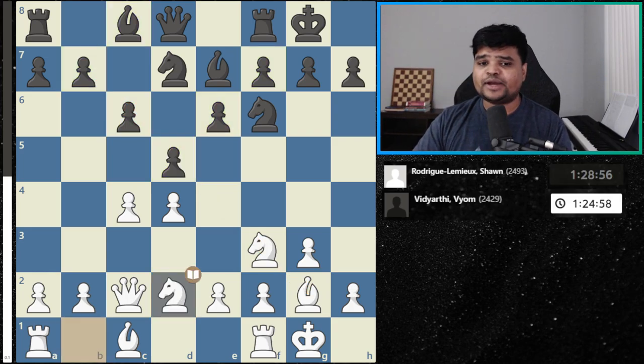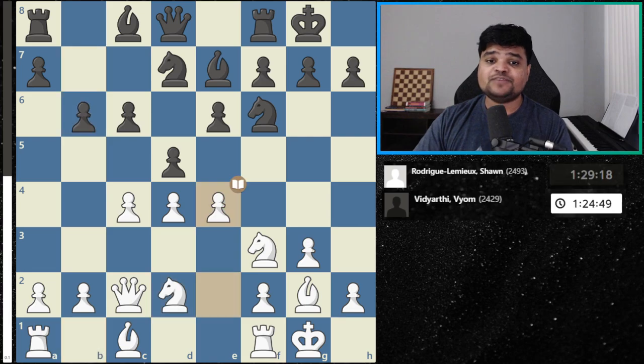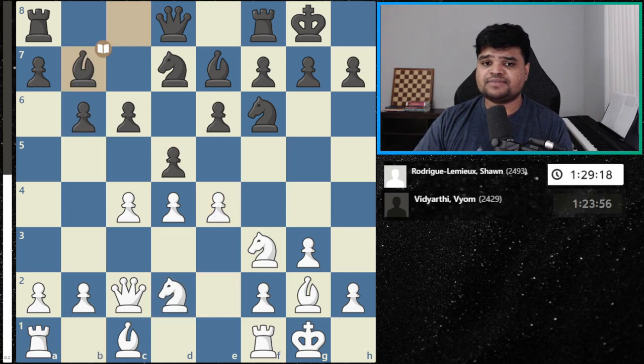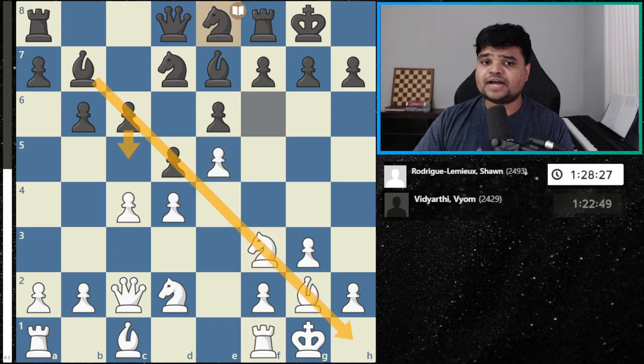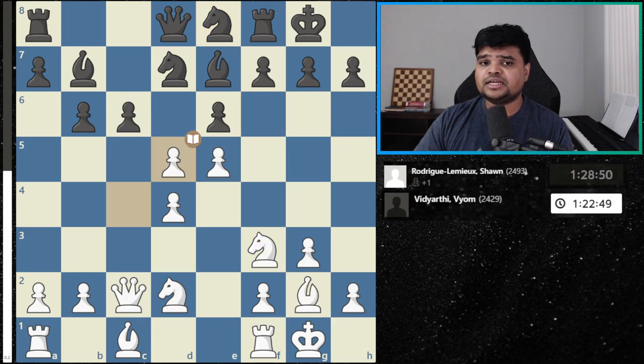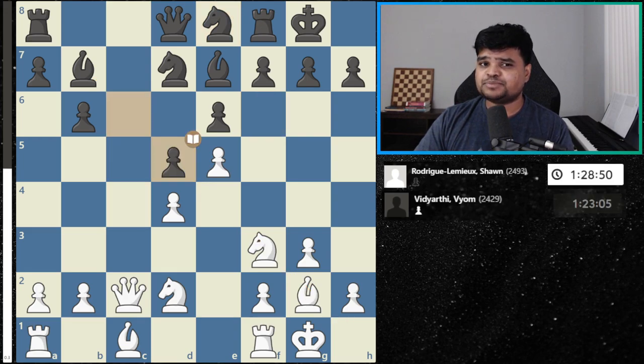White plays knight bd2 and e4, trying to fight for the center. Black continues development with bishop e7. White plays a really good couple of moves: e5 gaining space, pushing the knight back, and now c takes d5. After c takes d5, black's bishop is bad and we have kind of a bad French defense position for black.